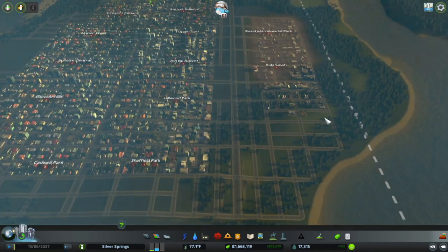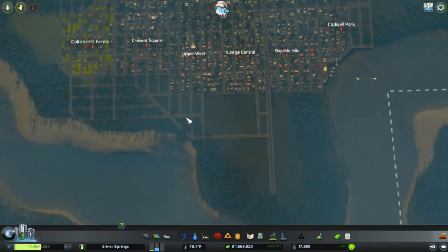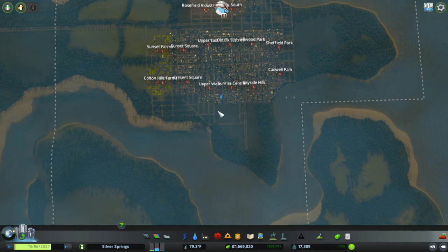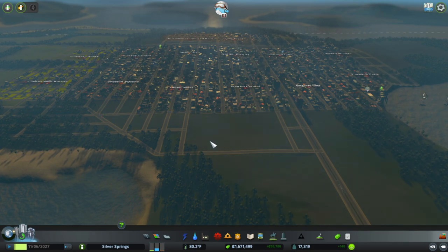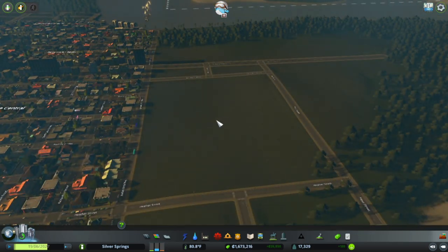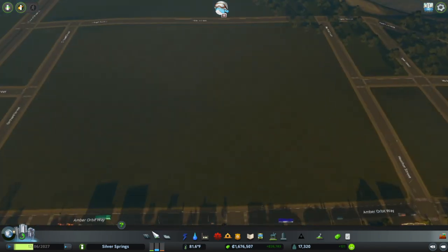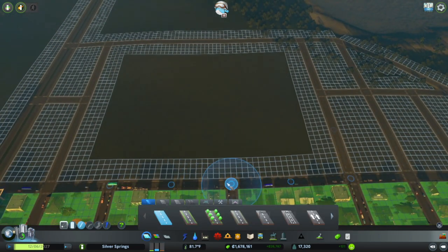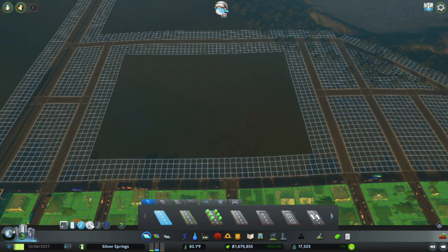Before we do any of that stuff, I want to come over here to what is our first park. I like it being here — it's a good space. It's kind of massive, but I think that would be perfect for the kind of park I want to make. Part of me wanted to fill a water feature, but that might be crazy. I think I'll run a road that bends here, like a curved road.